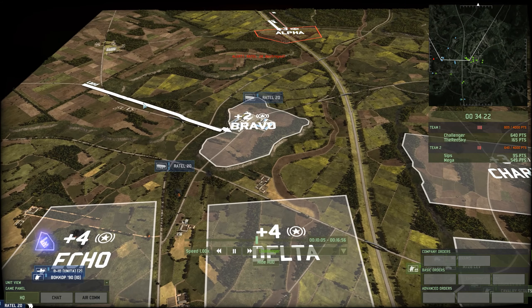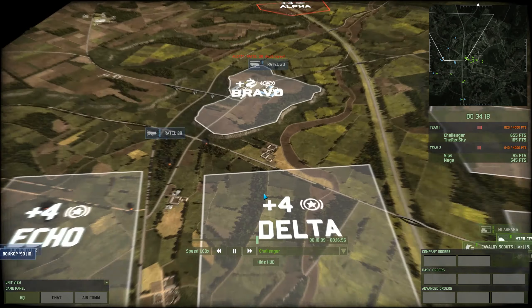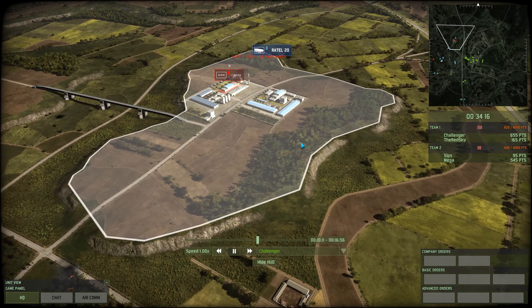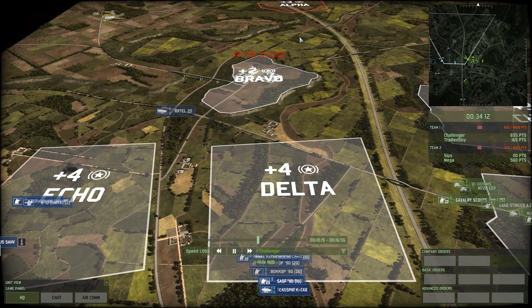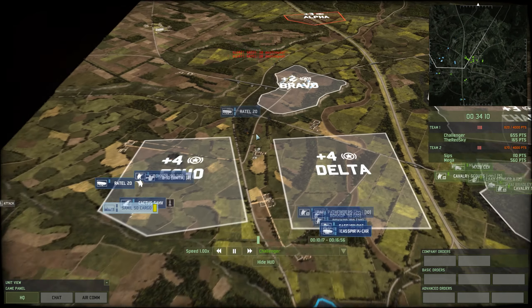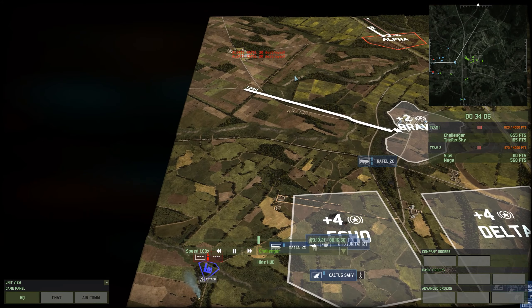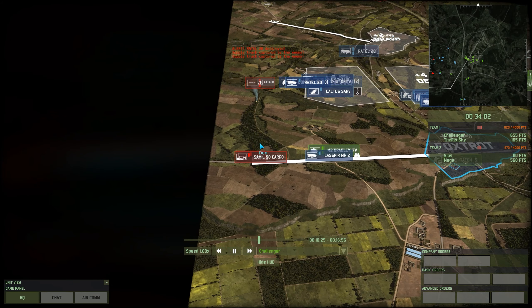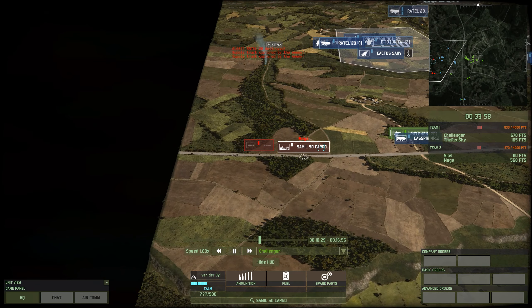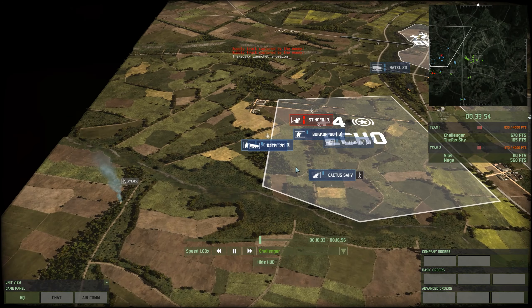If you can do anything about reinforcements they've already called in here, you can lock down this entire side of the map. If everything here was already pushed up to Delta, and this is now gone, and there hasn't been much fighting in Charlie, you could be taking SASF up to this tree line by now, getting Bokop into these sections of town, basically pushing all of Bravo, capping it yourself, then getting land reinforcements on the left-hand side. At that point it's basically over.